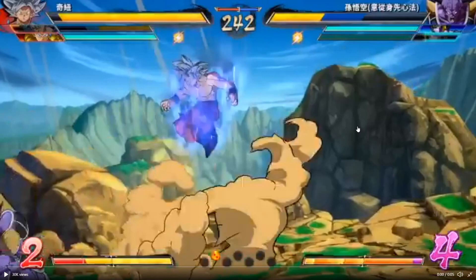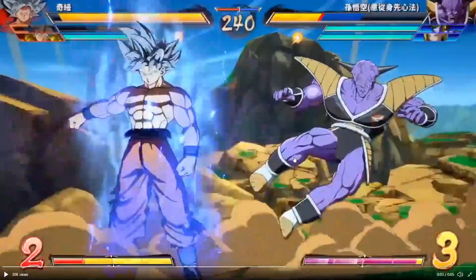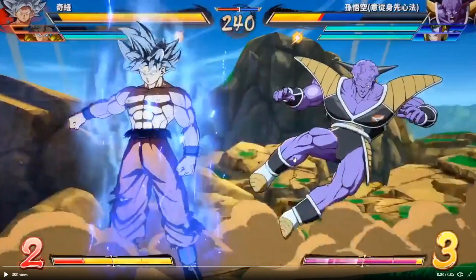This brings up a lot of questions. One: can it work in a similar way against potential level threes? I highly doubt it, but who knows. Two: can this work against regular ki blasts like Broly's ki blasts like we saw in the last clip? Because if it can work in that sense, once you hit them with this and fully connect the move, you can vanish at that point and start up an actual combo.